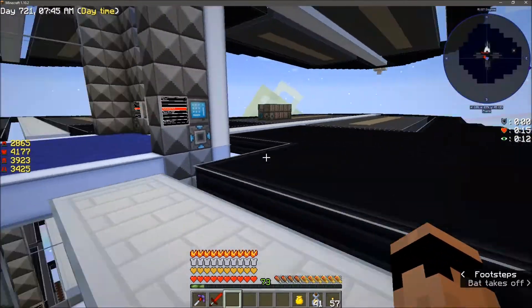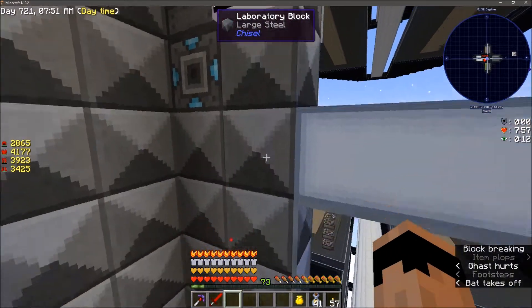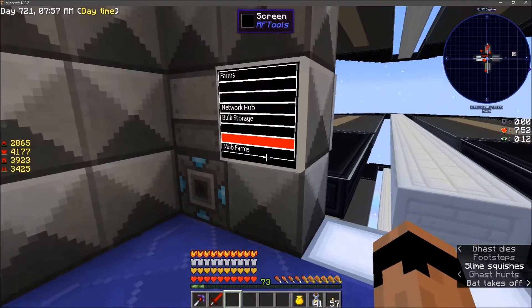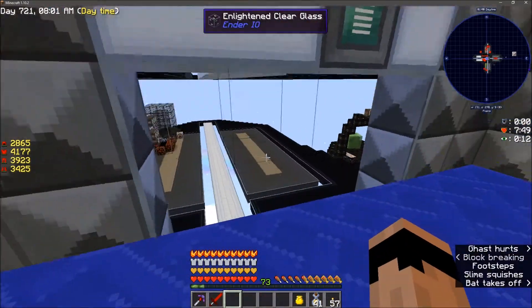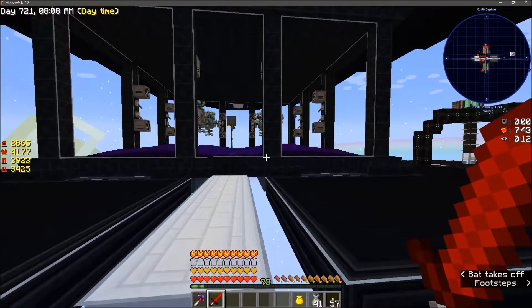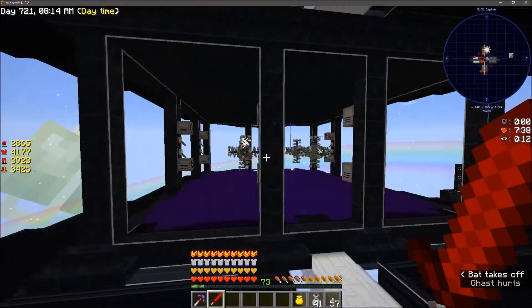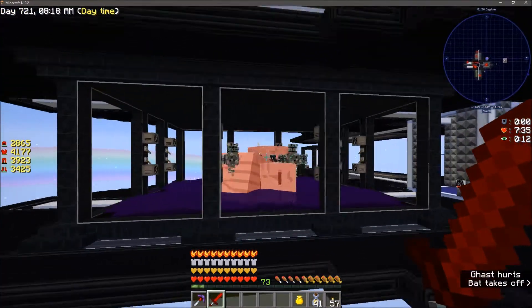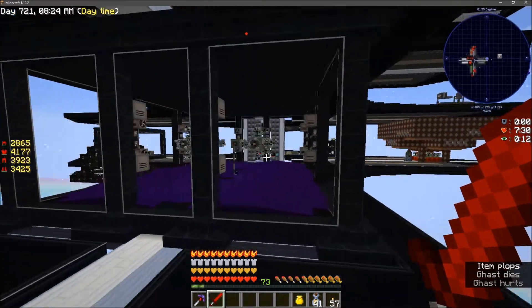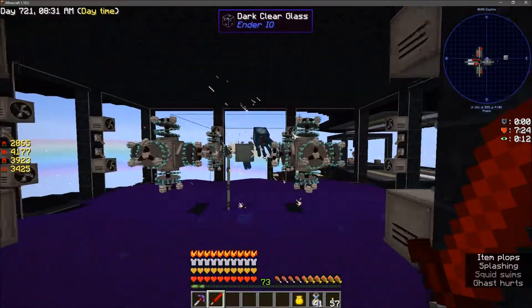Welcome back to episode 30 of Sky Factory 3. We're heading down to the mob farms. I got my sword out because of the slimes. Check out this ghast spawner - ain't that the biggest ghast spawner you've ever seen? It's ridiculous, it's huge, but I'm getting three and four ghasts at a time and we're annihilating them, just tearing it up.